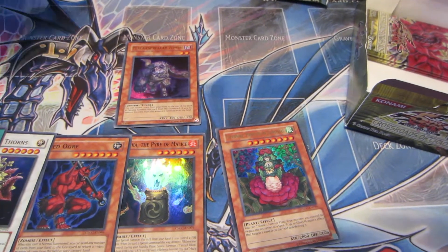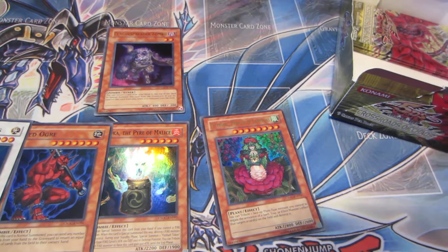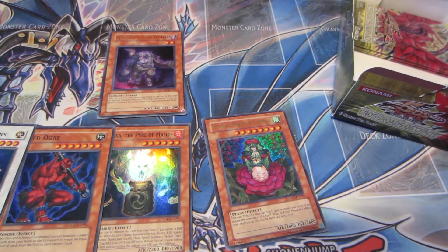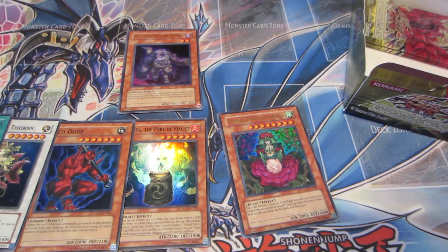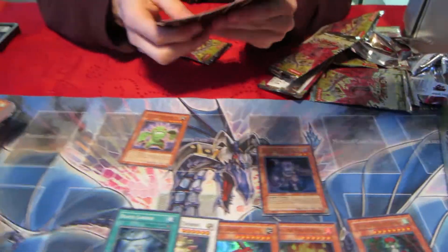When a zombie monster is special summoned to your opponent's side of the field from your opponent's graveyard — you destroy two cards. Cool. Zombie World? Or if they just can do it. It's time for that. Cactus Fighter. Oh yeah, that's pretty good.